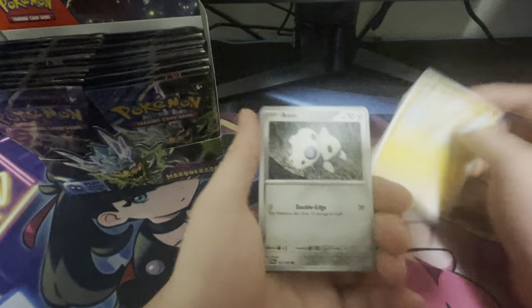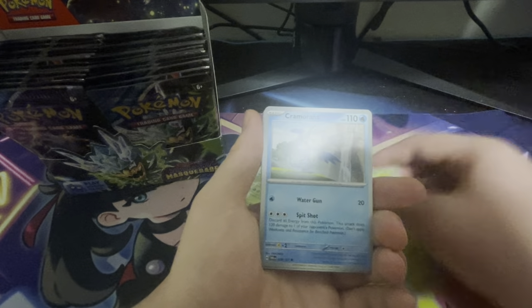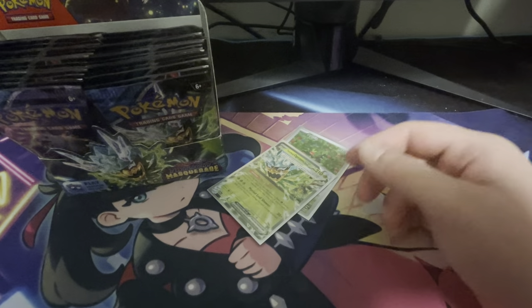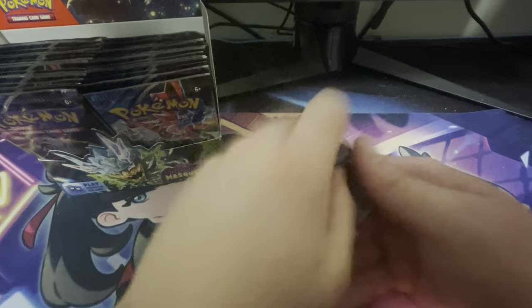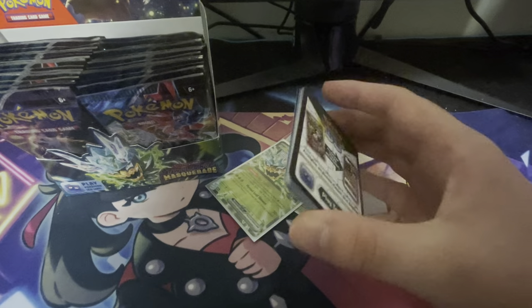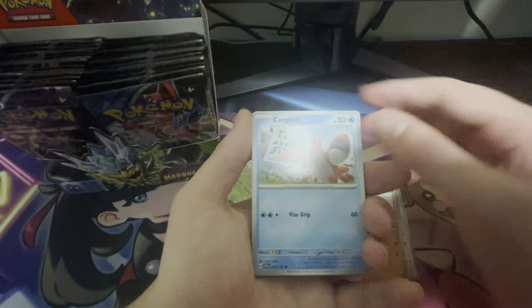Next pack: Timber, Spinarak, Sandshrew, Perrin, Cramorant, Floette, and speak of the devil, we just get another Ogerpon. Just give us a good alt art. I actually don't know the last time I didn't get an alt art out of a booster box. I've kind of been on a good streak when it comes to booster boxes and getting alt arts, even though they're not guaranteed anymore in these newer sets.